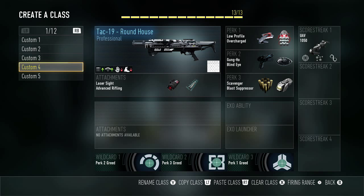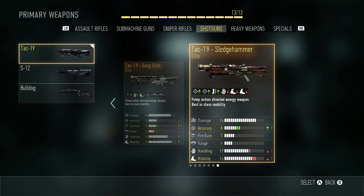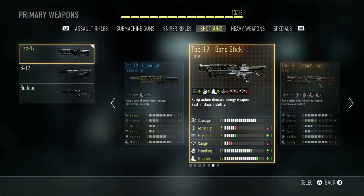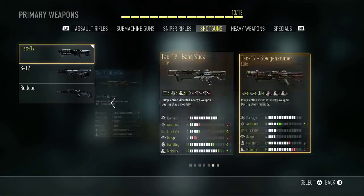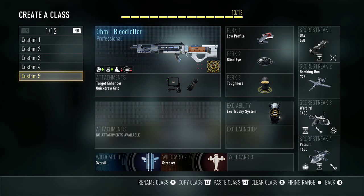Next we've got the Roundhouse — Tac 19 Roundhouse, best variant there is, plus one in firing and plus one in range. When it comes to shotguns, you must have very good firing and very good range. The Roundhouse is way better than the Bangstick. Look at the Bangstick — negative two in range. I'm never gonna use that gun. The Roundhouse is just amazing.